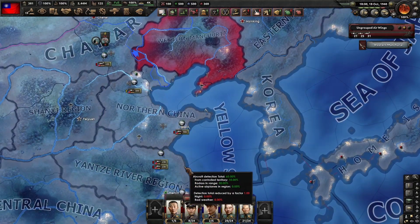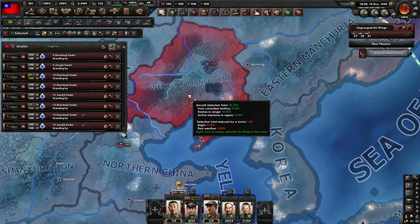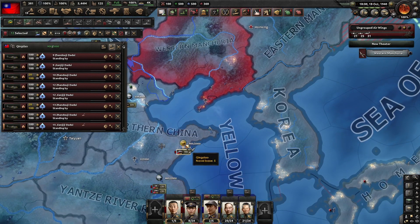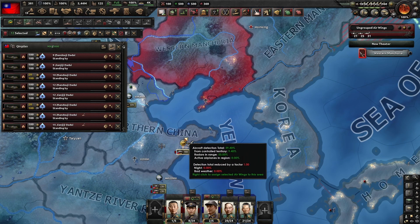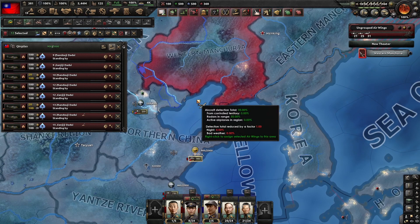So we are going to send our fighters in close air support against the Japanese and see what happens. Then we are going to send a similar model called the Damage Dealer, which has only heavy machine guns. We are going to use both types of heavy planes — one with the exploit and the other without — and see the results.